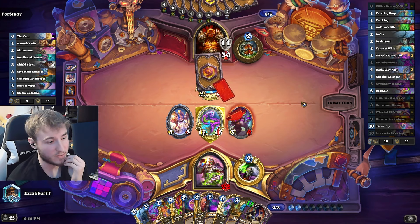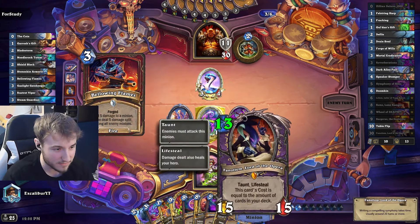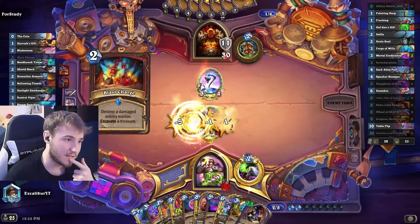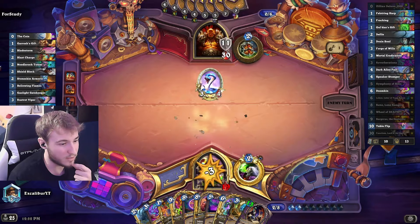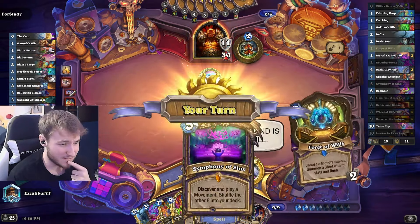Next turn we just go for Wheel of Death, and then we have Fanottem — how do you pronounce it? I got the Blast Charge — that's unfortunate. But at least he's pulling and wasting stuff for that board. This is a really early Wheel of Death.